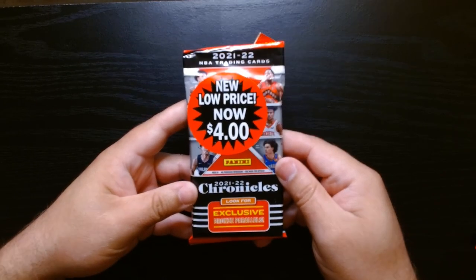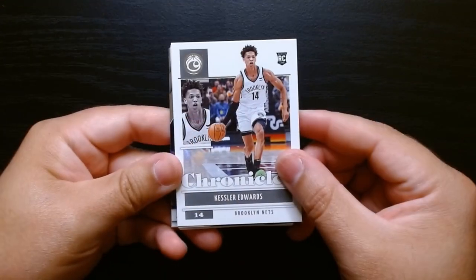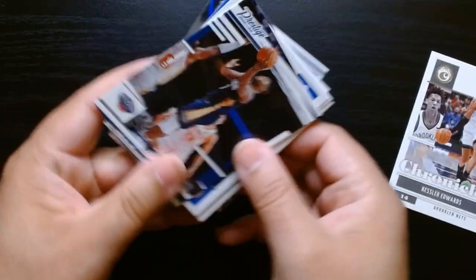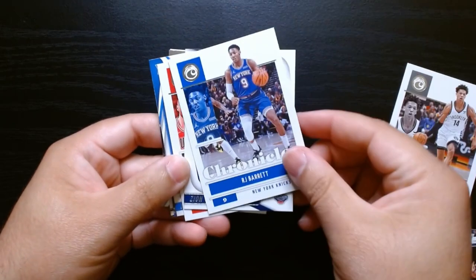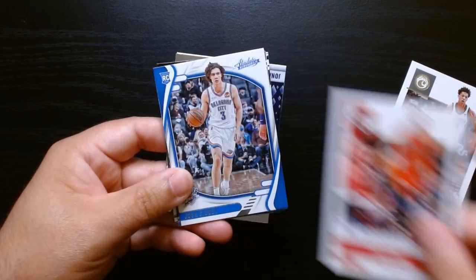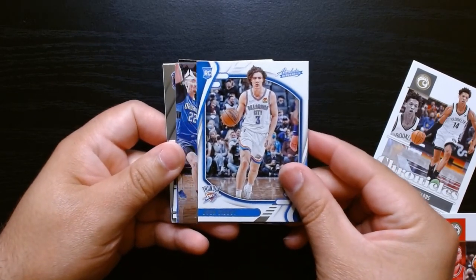Value pack number two, let's go. Let's get some names. Kessler Edwards — not familiar with him. Zion. It's not a Zion rookie year, but always good to see him. RJ from the same draft class. Zion again — I wish this was 2019, these would all be rookies. Zach LaVine. Giddy — careful with him.